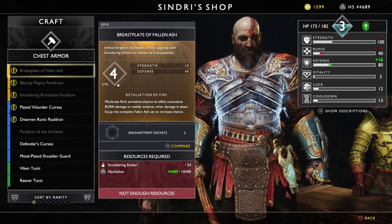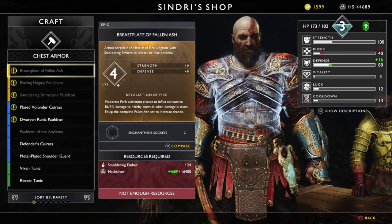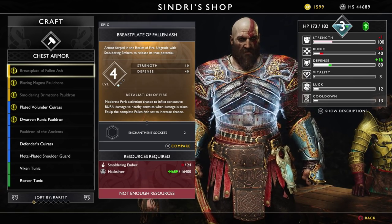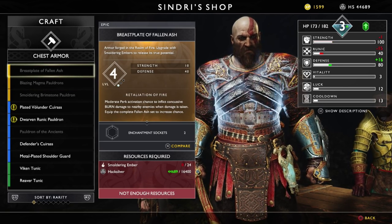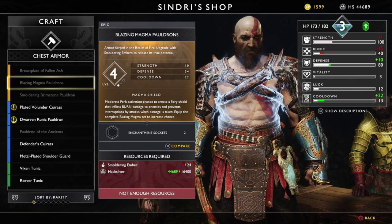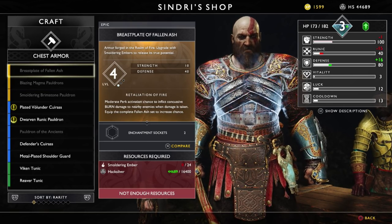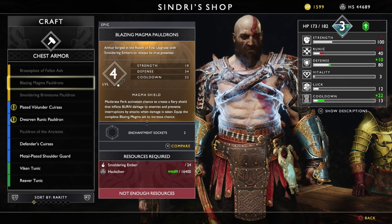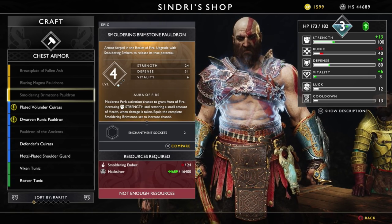Two sockets, smoldering embers, hack silver. Armor forged in the realm of fire. Nice. Moderate perk activation chance to inflict concussive burn damage to nearby enemies when damage is taken. I don't really like the idea of having to take damage though. I mean, the set looks badass, but I don't like where it's like, oh yeah, you're gonna have to get hit. Fiery shield that inflicts burn damage to enemies and prevents interruption - damage is taken. And aura fire strength and restoring health when damage is taken.